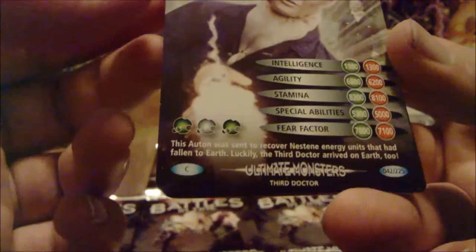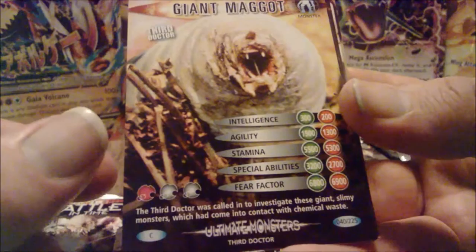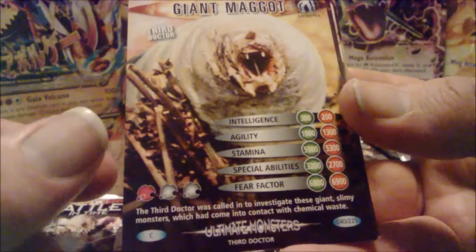We have got an Auton Scout, which is a monster from the Third Doctor era. It seems very similar to a Top Trumps sort of thing - they've each got a bit of information on them. Just waiting for my camera to focus properly. Then we've got the Giant Maggot. I can't remember what episode that's from - that's from one of the Jo Grant episodes.